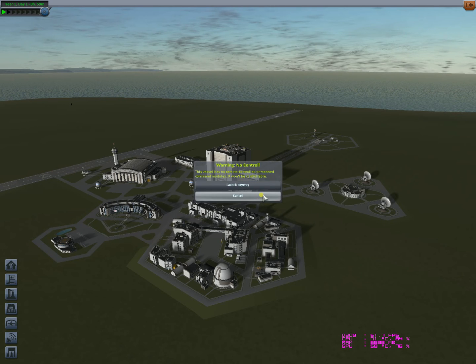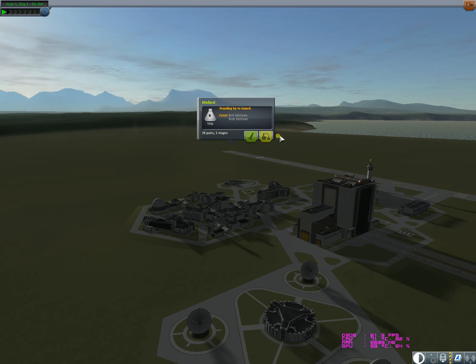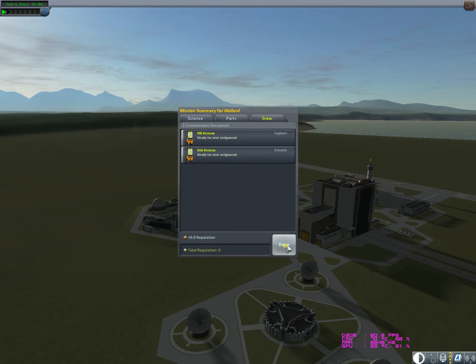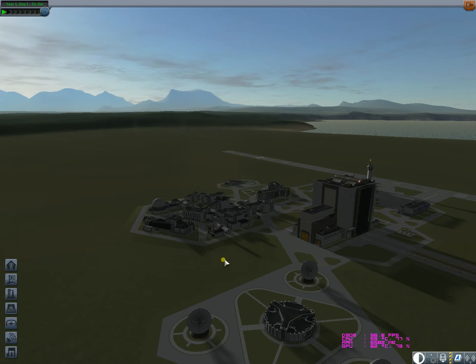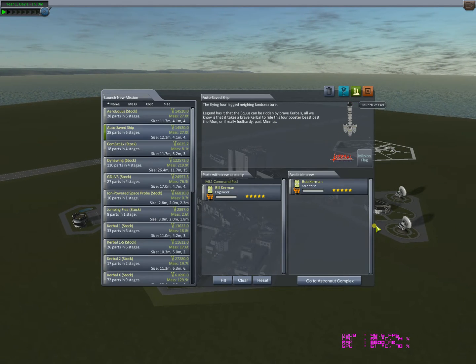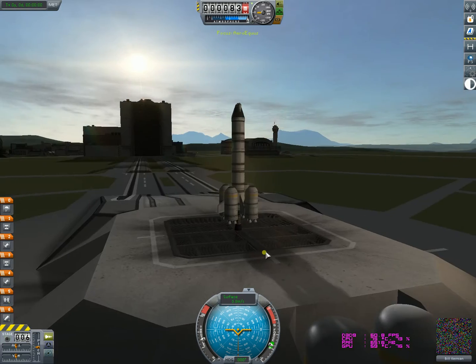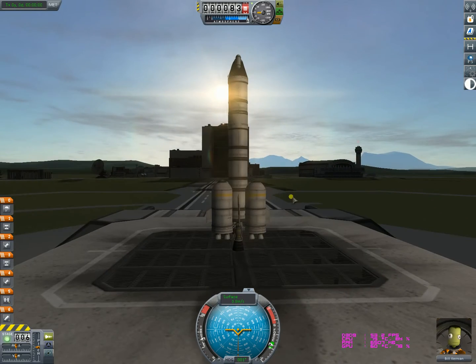Let's recover that vessel — that's Bill Kerman, what the heck, I think they're twin brothers with the same name. Anyway, let's launch a vessel to show the beauty of Stock Visual Enhancement from space. We have 60 frames per second.